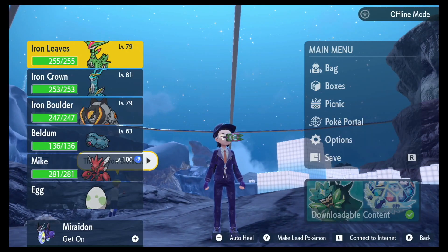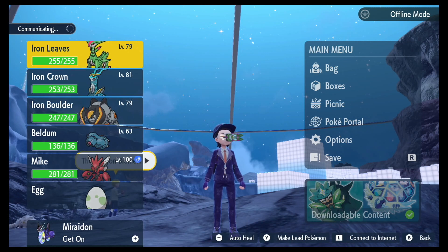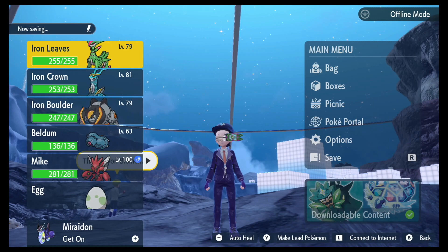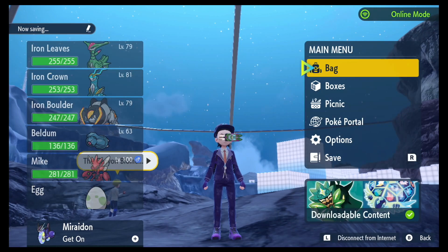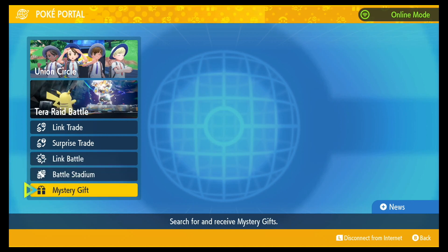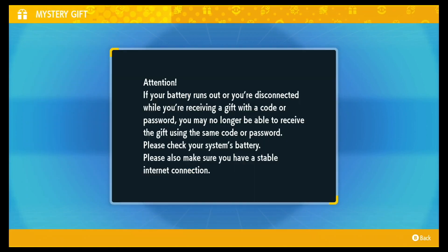Let's connect to the internet. Don't worry — this code expires in 2024, so if you're watching this from 2023 or 2024, it should still work. Head over to the Poke Portal, go down to Mystery Gift, and select 'Get with Code or Password.'